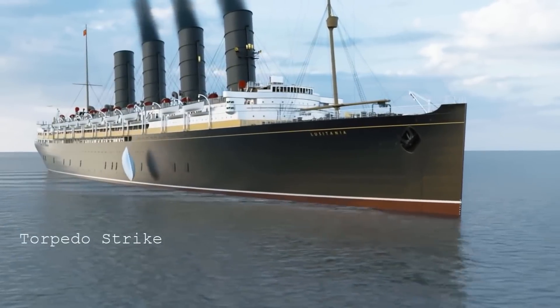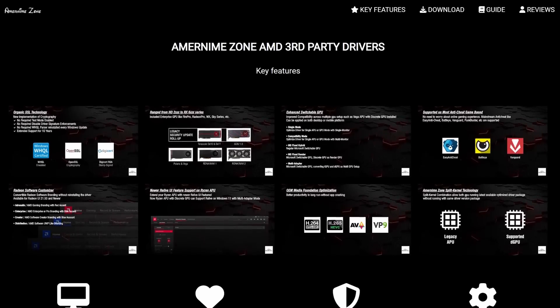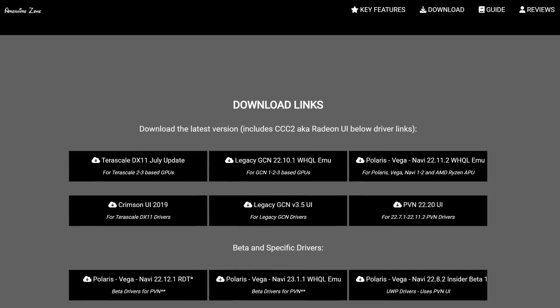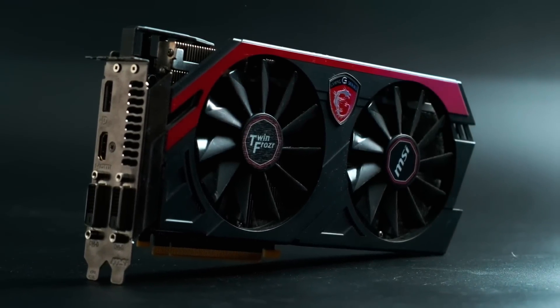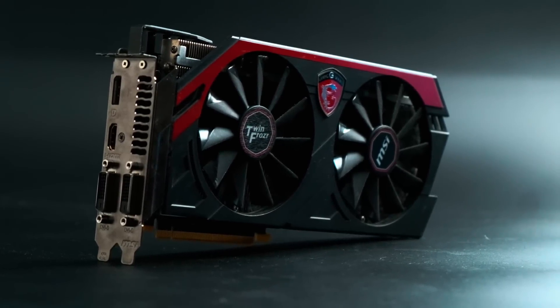The answer to your driver woes back then was AMDGPU Nimes Zone, aka Nimes, a series of third-party modded drivers that has the potential to extend the life of your old AMD GPU for as long as the developer keeps on developing them. In 2023, now that the shortage is mostly over and the used market is looking a lot healthier, is Nimes still the answer?